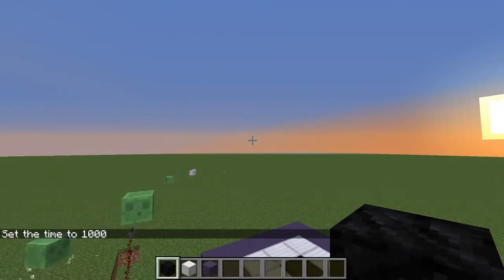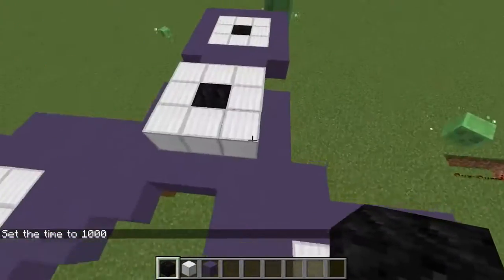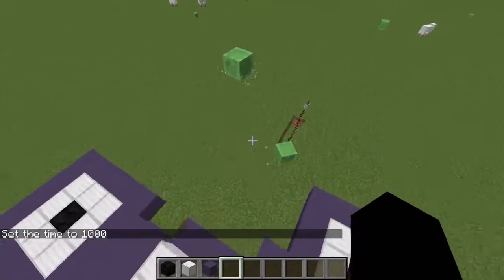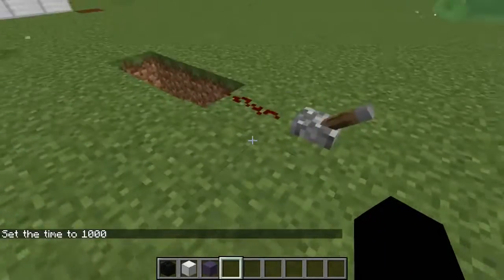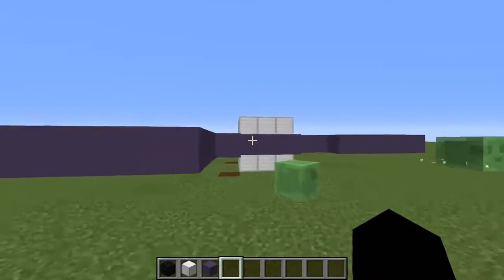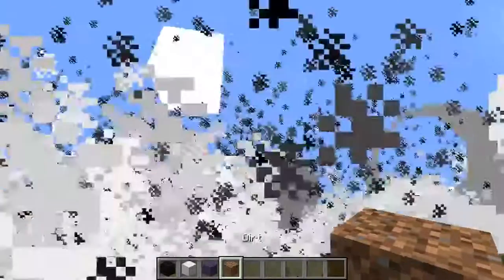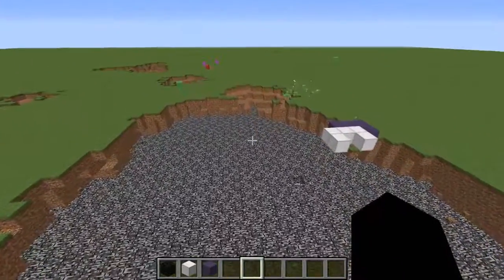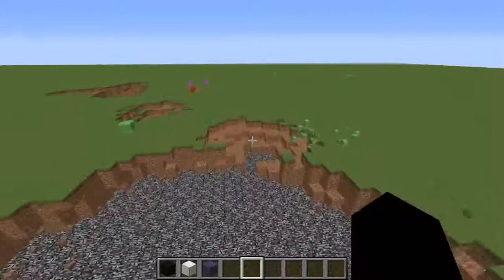I downloaded a mod so that if you build a fidget spinner, you can spin it. When you flick this lever after downloading the mod, the fidget spinner should spin. Did I say spin? Sorry, I meant blow up. Fidget spinners are dead.